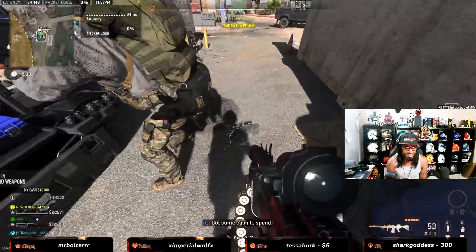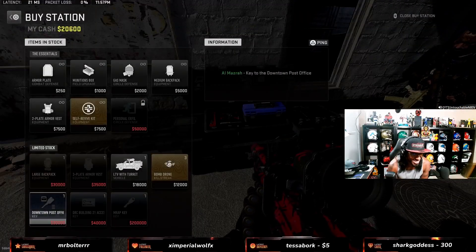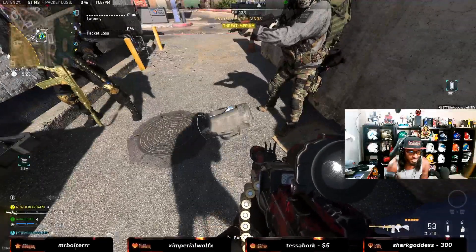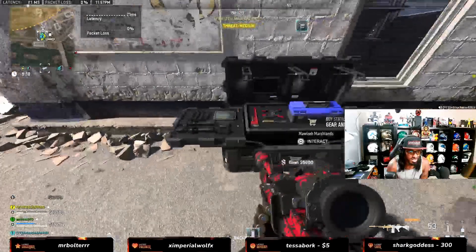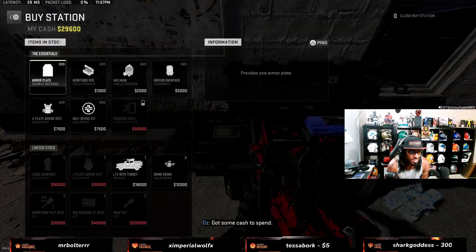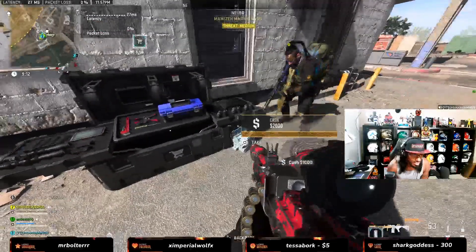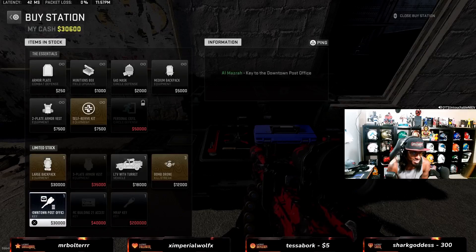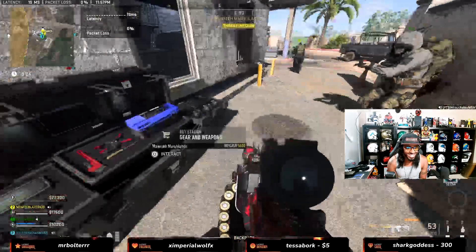Got some cash to spend. Here we go boys! Let's see if that's enough — oh, that's enough. Yeah, we got it boy — downtown post office key! Alright, I gotta go get some ammo before I go anywhere near there.